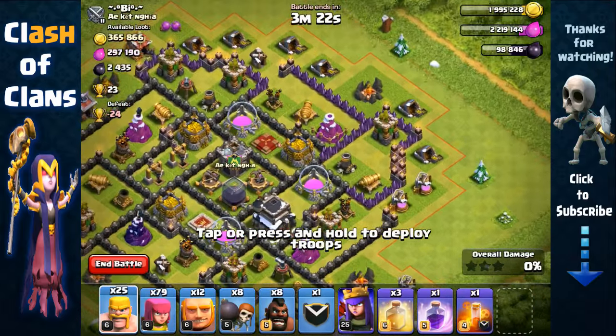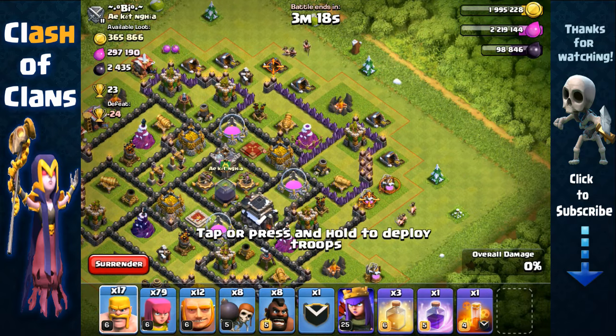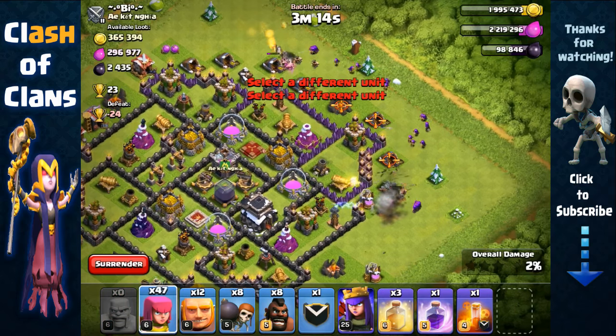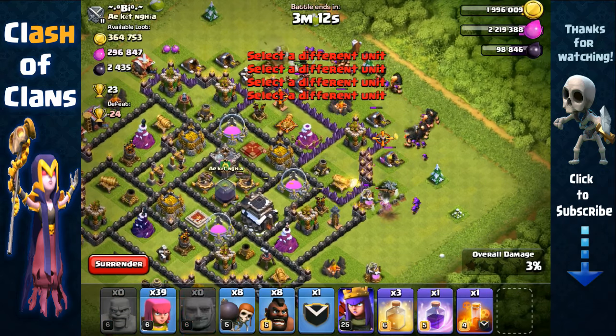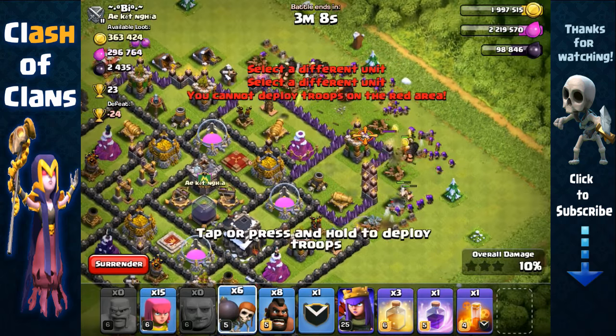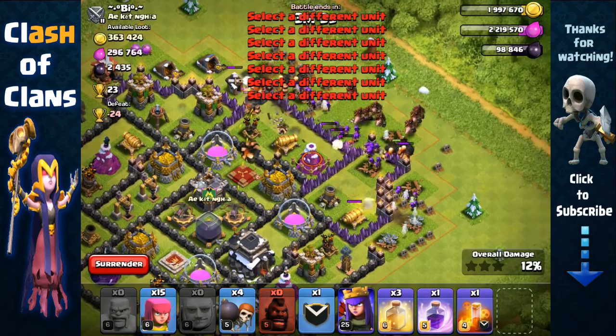We're gonna start by creating some space by sending out Barbarians on two far sides and then Archers behind them — that's gonna create space and allow my other troops to funnel toward the center. Here we're gonna send out Hog Riders right towards the splash defenses, the Mortar and the Wizard Tower.